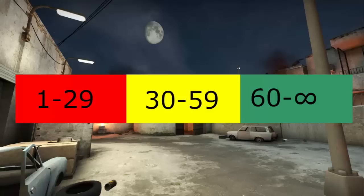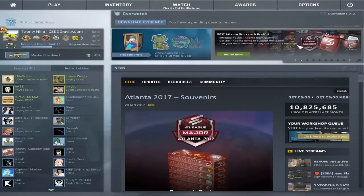So that is the FPS guide. You mostly want 60, or you can have 59.97 FPS — it feels like 60 as well. But 60 and up, that's just great. So now I will show you how to get 60 FPS or up in CSGO.